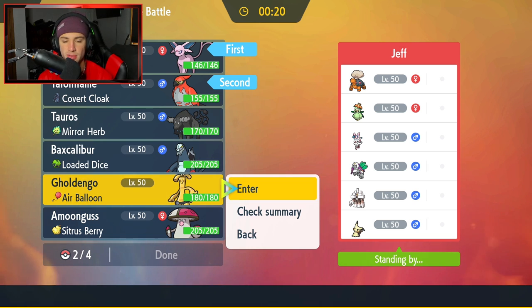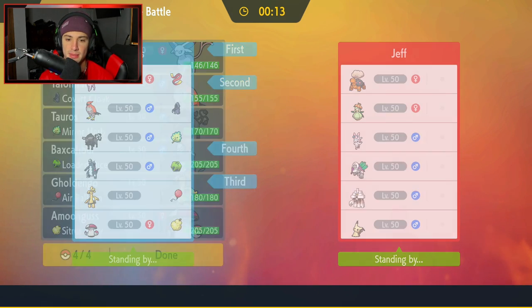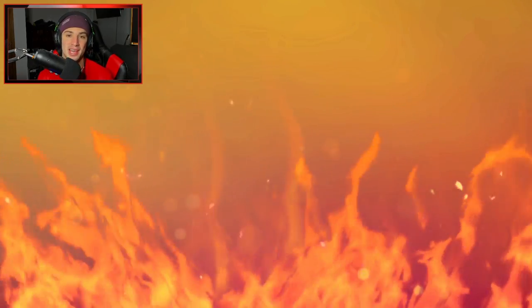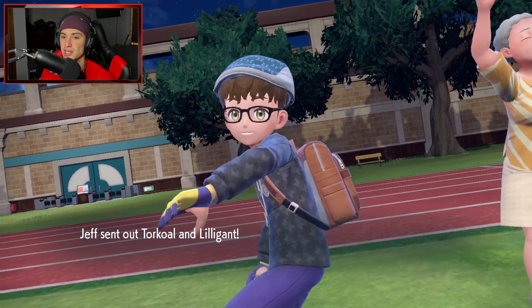Try to force him to go for a Trick Room turn, you know? Because if we have Talonflame on the field, we can kind of just roll off from there. Next Pokemon I'm going to bring Gholdengo, and last but not least Baxcalibur. Especially if he does bring out Mimikyu, we can Icicle Spear it down and go from there. Hopefully we can grab ourselves a win here. But next Pokemon I am looking for — I'm looking for an Ampharos team. If any of you guys have an Ampharos team, send it to me as quickly as possible. Hopefully it's a strong team for the Master tier.